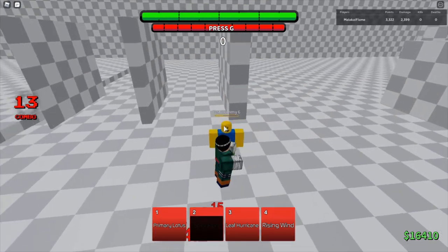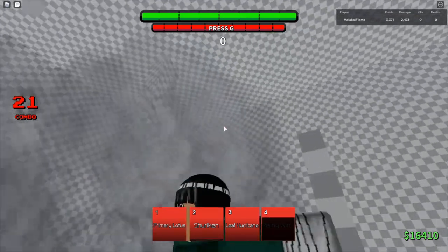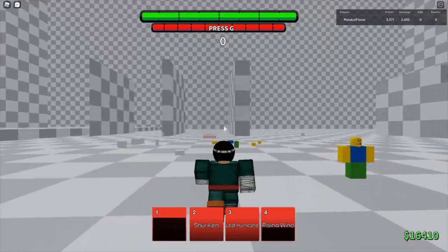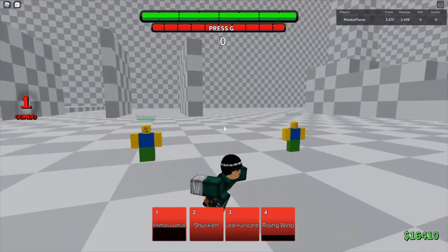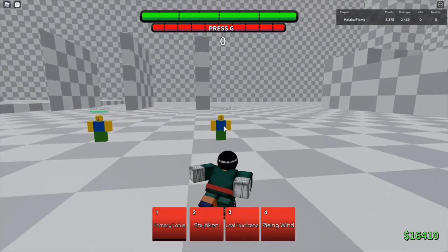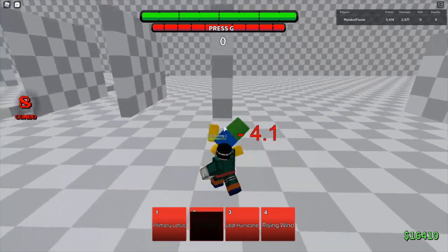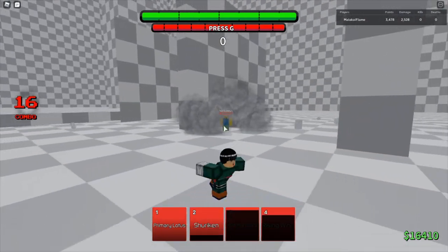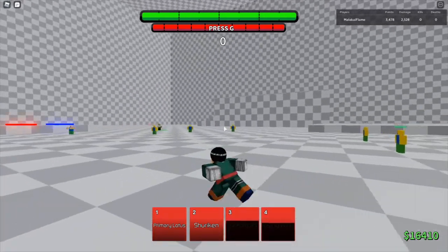When you combine all that it lets you do cool combos. The reason I down tilted at the end is because Primary Lotus doesn't work unless you're at the ground, so you want to down tilt and then quickly before the end lag kicks in use Primary Lotus to kill him. I'm holding spacebar from the up tilt all the way to the down slam — that's when I let go. That's how you ladder.